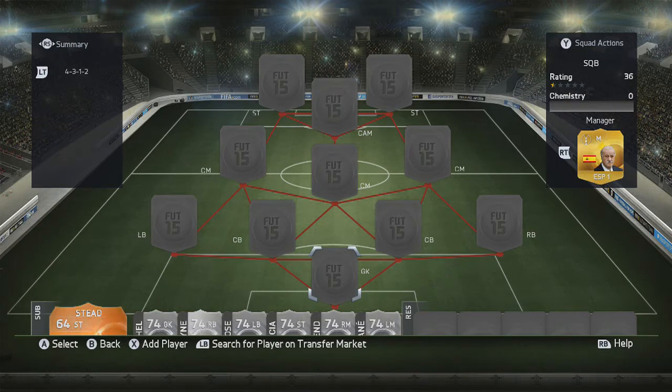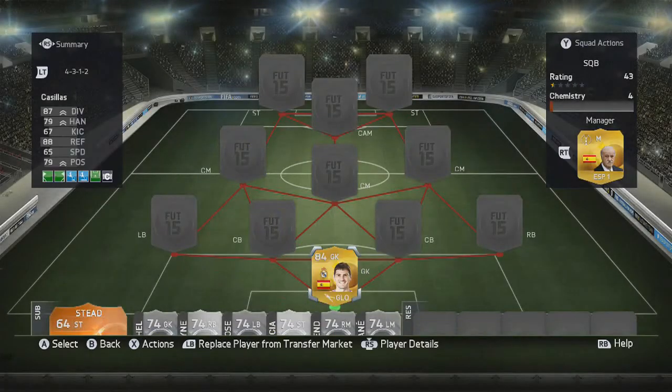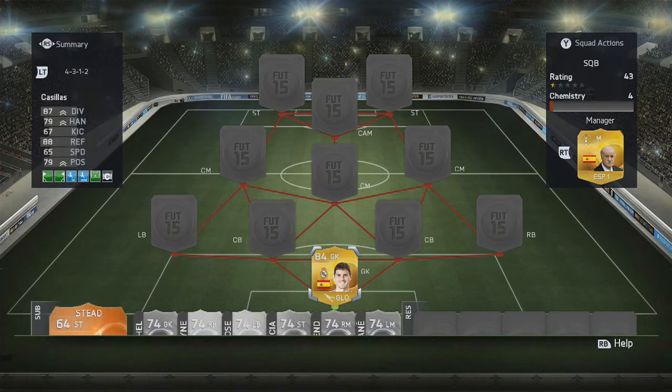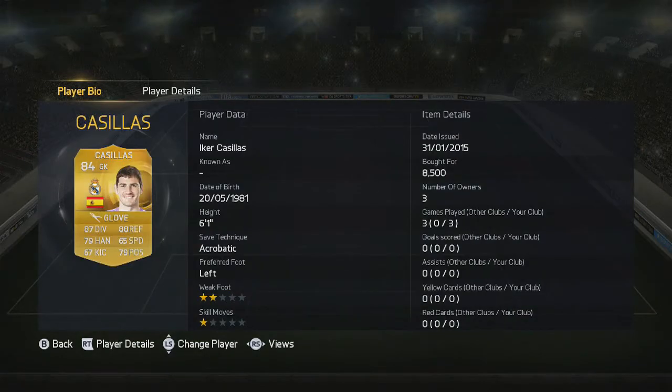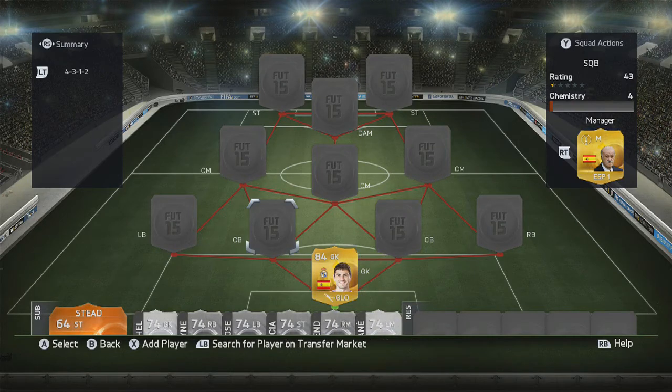The goalkeeper is going to be Casillas. I would have liked to put Courtois on this team because he is the best goalkeeper in the game, but unfortunately for commercial reasons I can't. So we're going with Casillas, who's OK. On FIFA, I don't think he's that good because he always seems a bit too small and tries to do the acrobatic saves — as you can see, the save technique is acrobatic — and they don't seem to always come off. He seems to get chipped a lot, which I've found using him this year. But he's an OK goalkeeper and probably worth the 6,000 to 7,000 coins you pay for him.